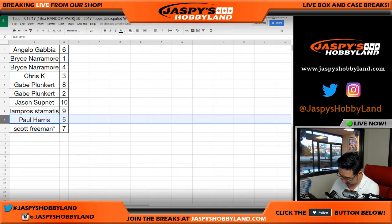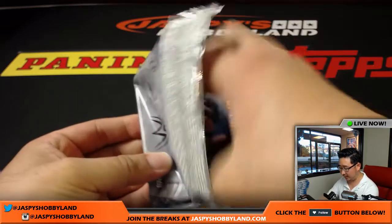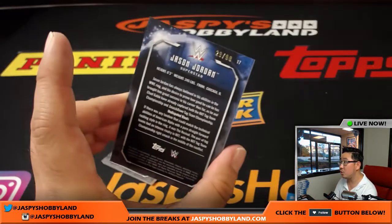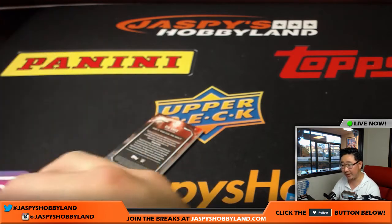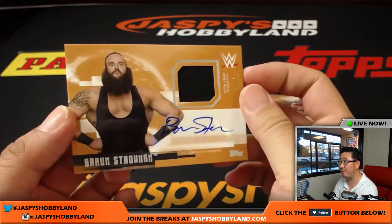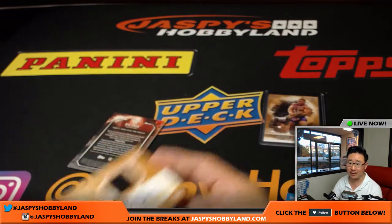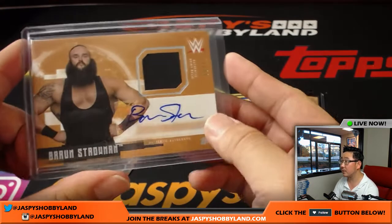And Scott, you have the last pack and the last spot mojo. Let me write down Paul Harris's name to keep things organized. Let's see what we got for you. We've got Jason Jordan, 29 out of 99. Summer Rae is out injured — does she need help with her recovery? And we've got another relic and autograph, 51 out of 99 — Braun Strowman, it looks like. Nice relic and autograph, numbered as well, Scott.